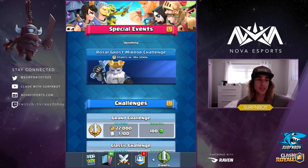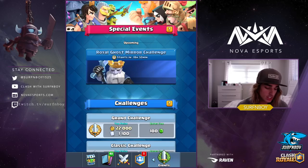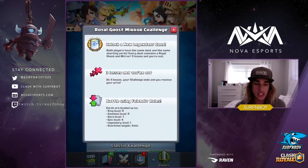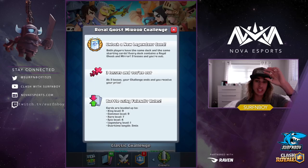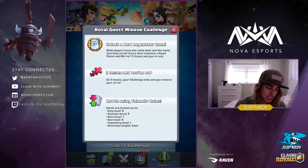Let's get straight into the Royal Ghost mirror challenge. Let's click on Special Events because sometimes they hide stuff in there. Both players have the same deck — that's what the mirror challenge is — and the same starting card, which is awesome. A lot of people say the starting hand could potentially ruin the outcome of your match, so it's really good that you have the same starting hand. Every deck contains a Royal Ghost and a Mirror, and three losses and you're out.